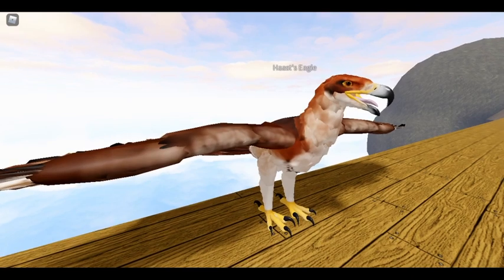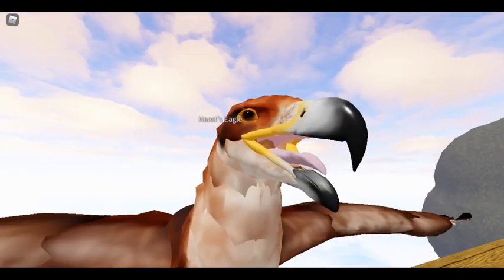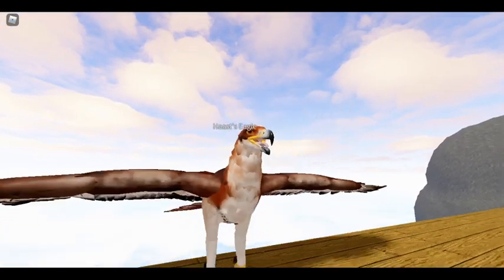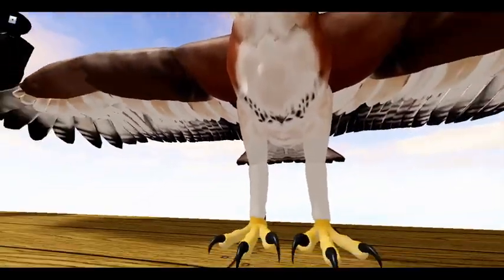The eagle's gameplay is going to rely completely on skill, because if you miss a target, you're going to hit the ground or hit a tree, and it's going to really hurt you. Look at the detail — it's based off of the Haas eagle's closest relatives, such as the little eagle and other eagles.